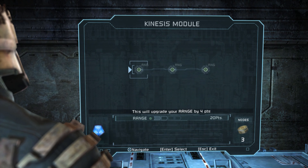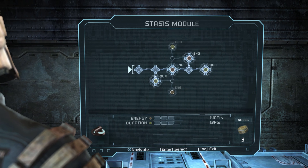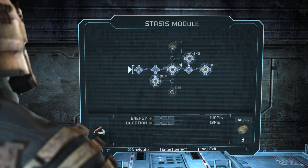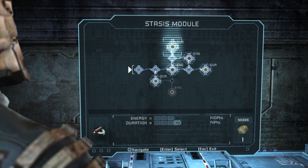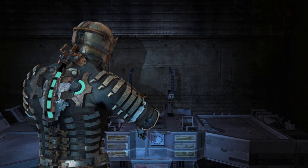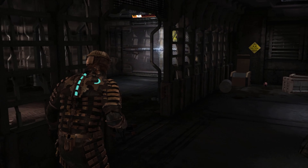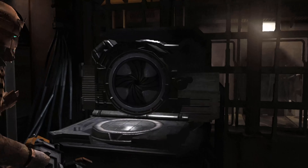You can increase the range of your kinesis module — that's interesting because that doesn't have any other steps, it's just more kinesis range. Does that work for picking up items as well? Probably. I think I'm gonna go for more duration on my stasis. Okay, seems good. Squeeze in a save, also check your new inventory space — lots of inventory space, that's great.